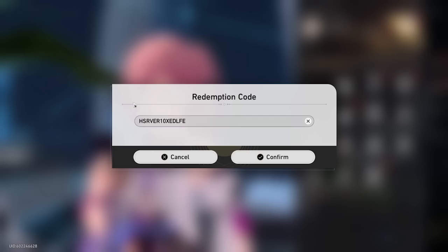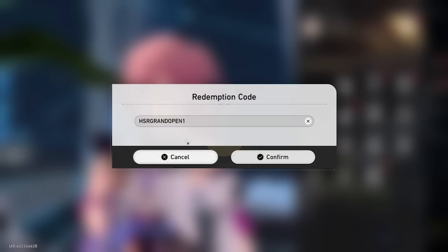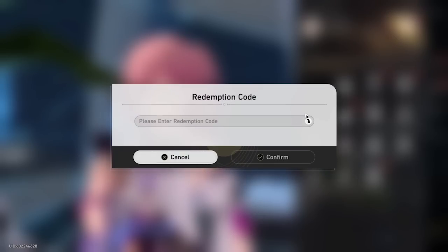The first code to enter is 'STARGIFT' — I'll have all the codes in the description below for copy-pasting. Enter it, confirm, then go back and enter the next one. For the Honkai Star Rail codes, enter 'HKSTARRAILGIFTOPEN1,' then go back and change the '1' to '2,' then repeat with '3.'